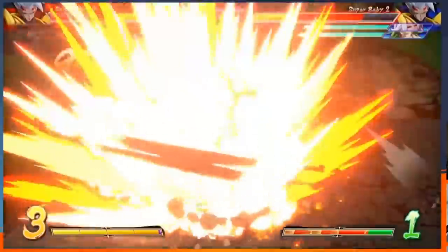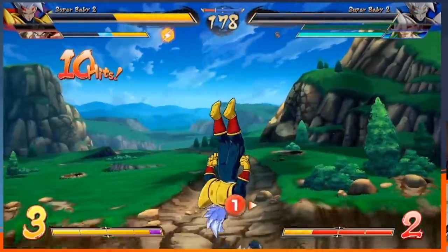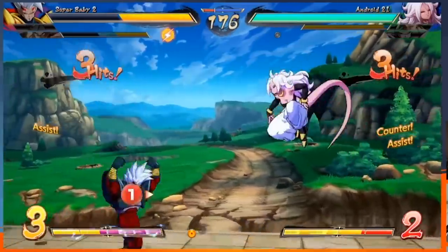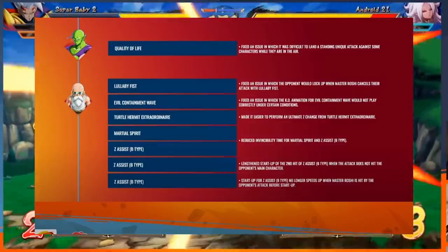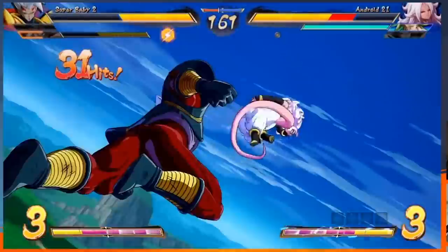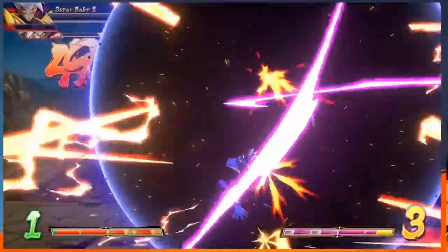Before we end this video, we have to talk about the nerfs and bug fixes I mentioned at the beginning. UI Goku did not receive any nerfs — but the reason I don't find it a big deal is that this update was essentially just bug fixes, except for Master Roshi, who definitely caught a nerf to his B assist. If they were going to flat-out nerf a character, it makes sense it's the most recent DLC. After watching the Japan World Tour Finals, I can see why they were worried — players were running Master Roshi specifically for this assist, so I can't really argue with the logic that it deserved a nerf.